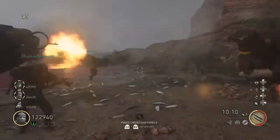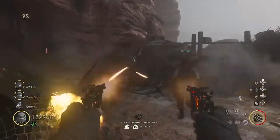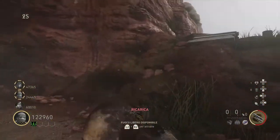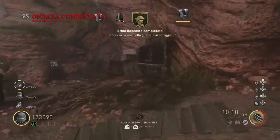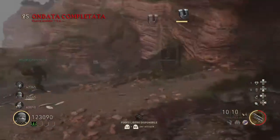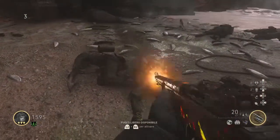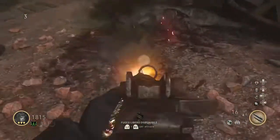Adesso vedete che sblocco anche la prima sfida. Queste vengono molto più semplici alla fine, come 'Sopravvivi' e 'Una bella giornata in spiaggia'. Vengono molto più semplici in 4, però poi vi dovrete fare questa sfida in singolo.